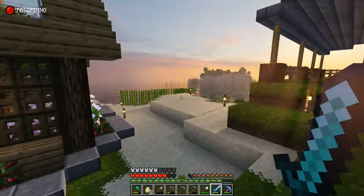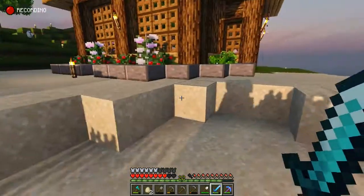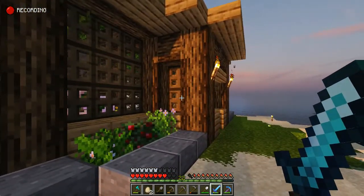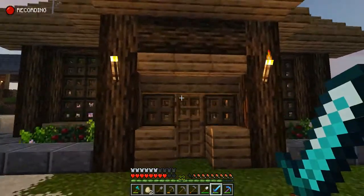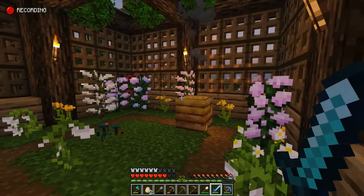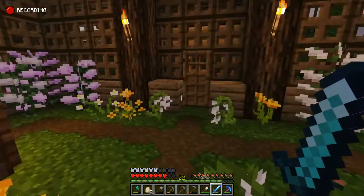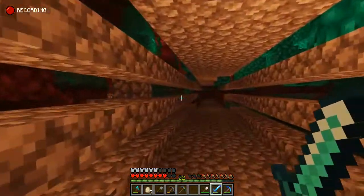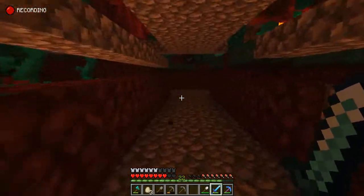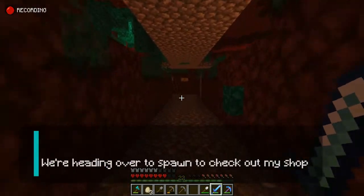Last but not least — one you've seen before since we did a video on it earlier — is our greenhouse. I love using oak trapdoors for breathable walls. Inside we've got some tool space, some bees, flowers, lovely things. It sounds like I have some honey to collect. Whew, saved by a slab — I would have looked directly into that enderman's eyes! Simmer down, no need for those angry noises.